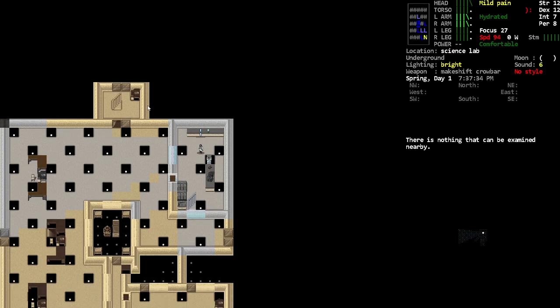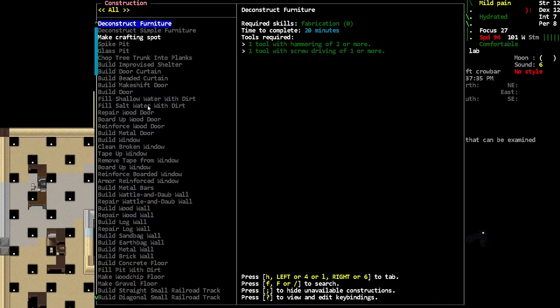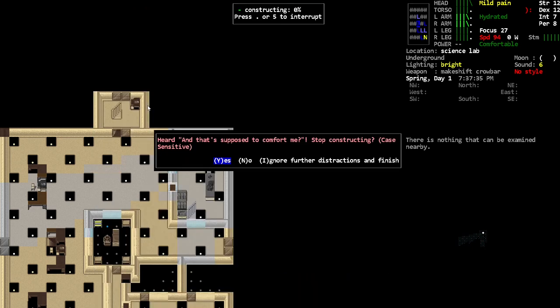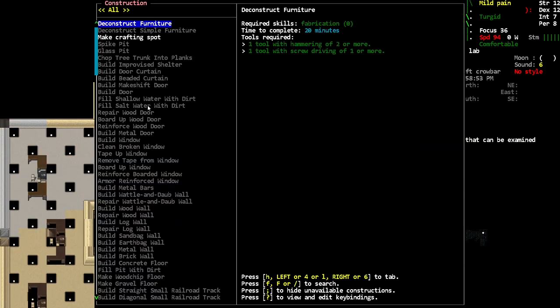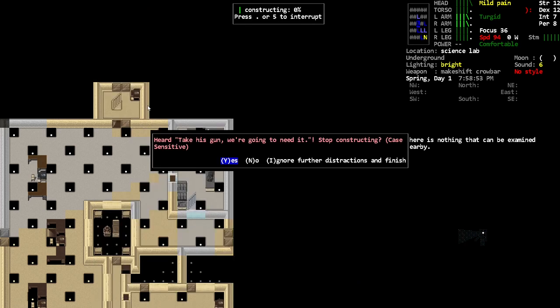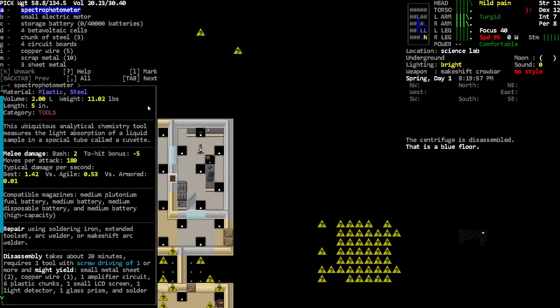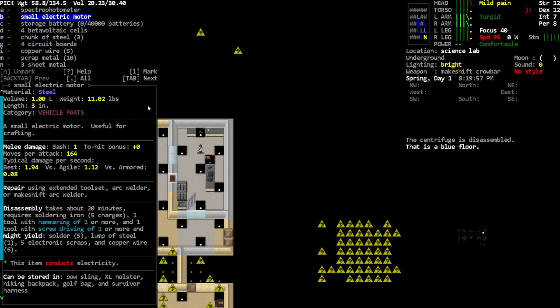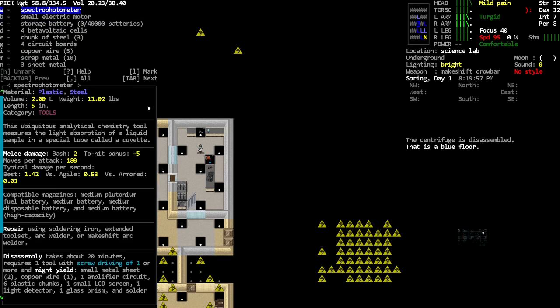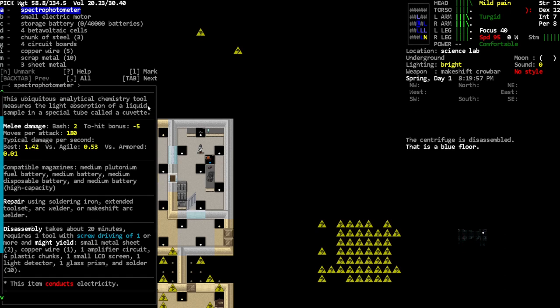It'll take 20 minutes on the light. Wait, it's the table I'm disassembling — I'm not going to be happy. Let's try the centrifuge — I just don't know what centrifuges give me. Not that useful actually. It's got a light detector or something. A light detector — doesn't seem like anything I can really use.